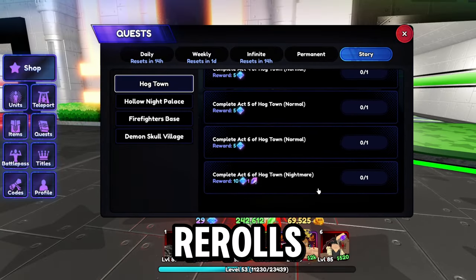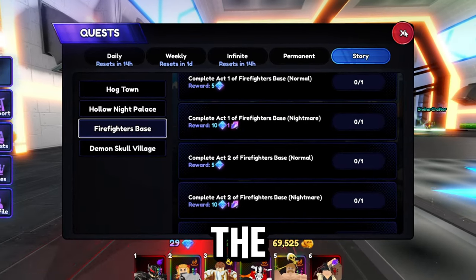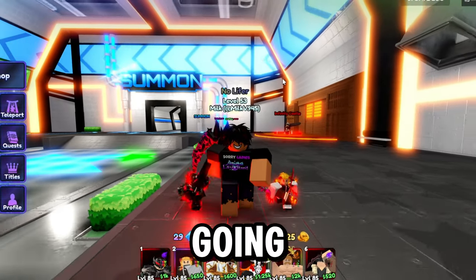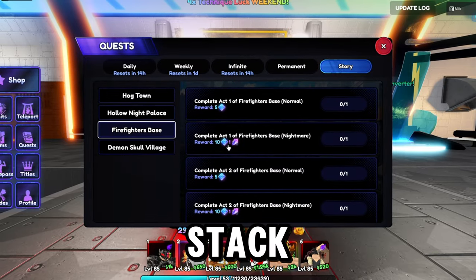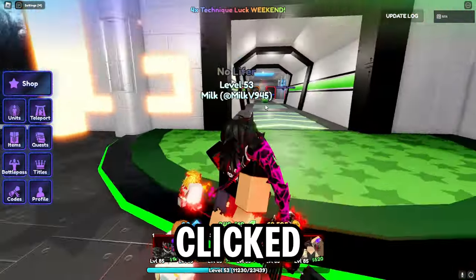I just claimed 25 jewels with two rerolls just for doing one story mission. Also, these story missions do reset on the update — that happened last update and I don't know if it's permanent — but you're going to want to do it because it helps a lot and you do stack up quite a lot of jewels. Now we're jumping into the best method everyone clicked on this video for.